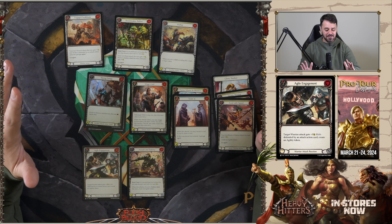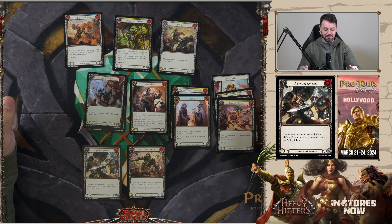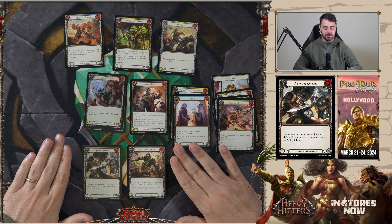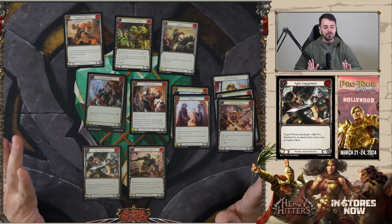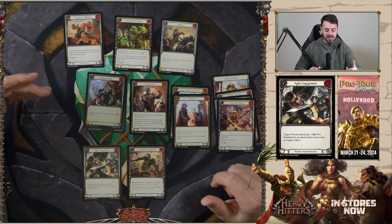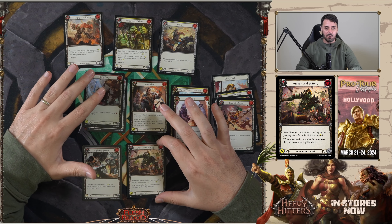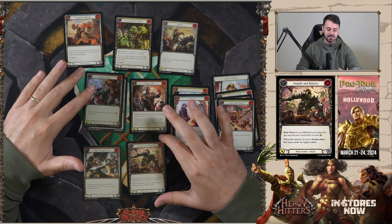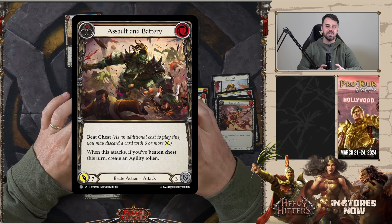Choosing between these two cards is always tough. It's a really, really close pick for me, but I am going to hone in on Agile Engagement and Assault and Battery as my options. You can honestly do this one on personal preference. If you're a warrior player, go ahead and take Agile Engagement — get ready to play some Olympia, get ready to play some Kasai. If you're a brute person, Assault and Battery, you really can't go wrong with a 3-7, especially one with a lot of upside. Me personally, I'm a brute guy — I'm going to go Assault and Battery as my pack one, pick one.